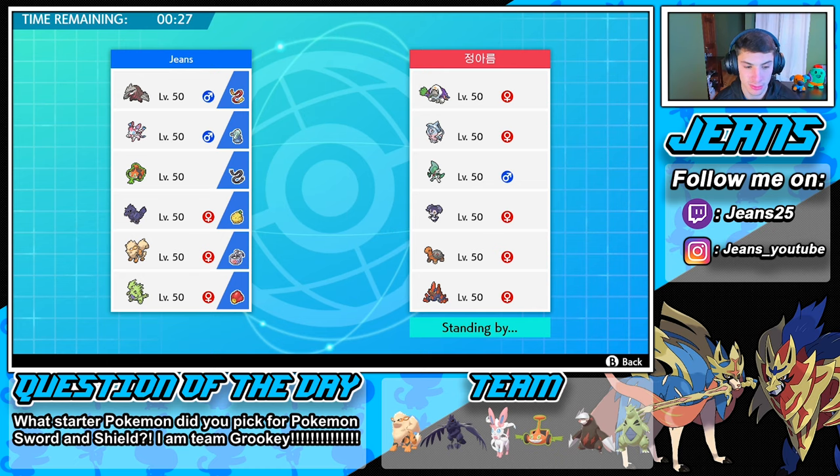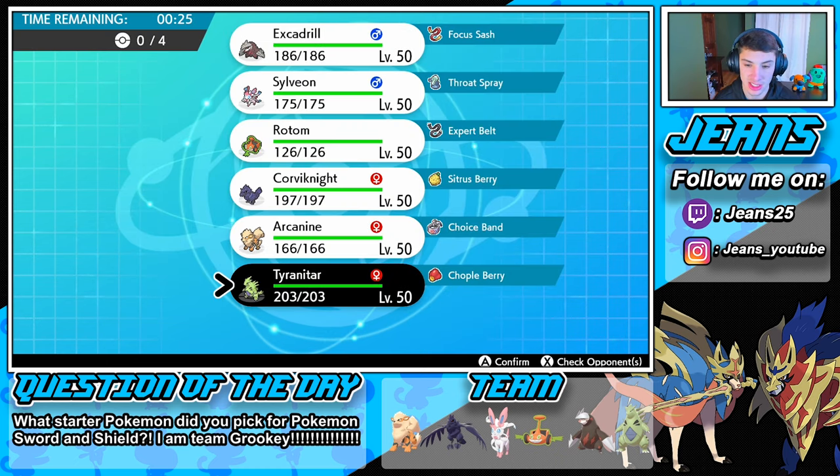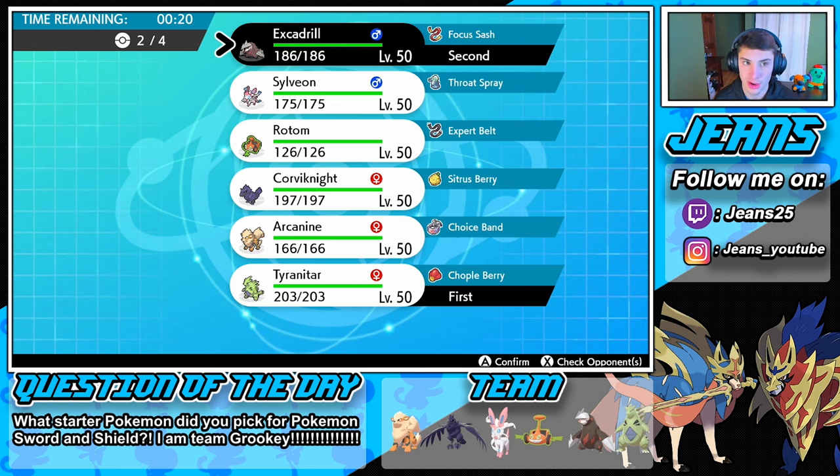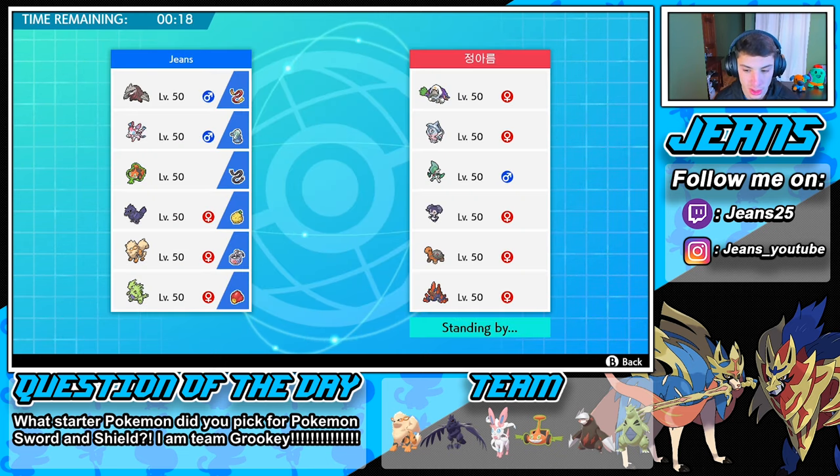We're gonna lead Tyranitar and Excadrill, then bring Arcanine — our Choice Band Arcanine could potentially do some work. Against Gigalith... hmm, we're thinking Arcanine or Rotom-Sylveon. A lot of these things are Fairy types, so Sylveon's gonna have to sit out.